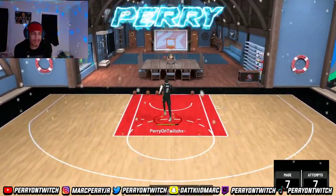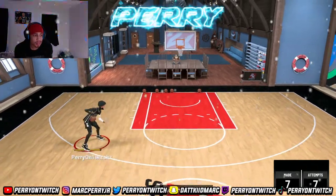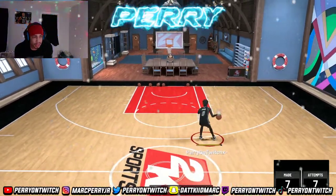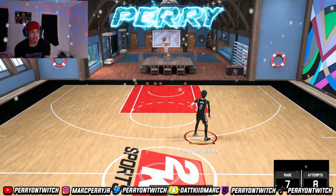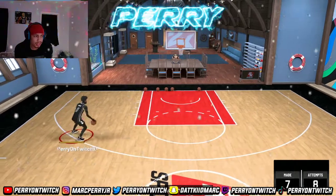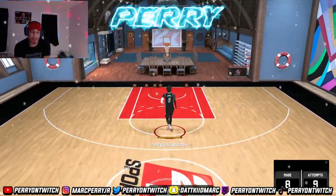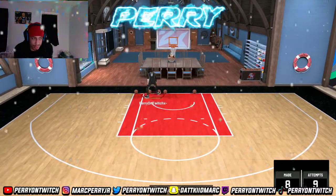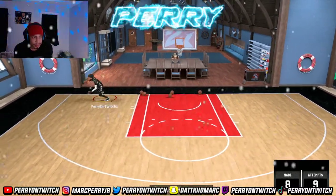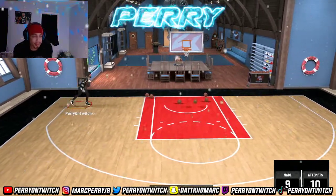This jump shot is automatic — you just gotta warm up with it. Base 3 is the best base in the game. A lot of people don't like it because it's fast and glitchy, but you gotta adjust to it. This jumper is chicken — you guys should definitely try it, especially if you have a low three-ball rating. Look at me greening up.